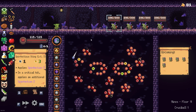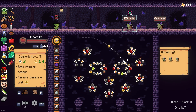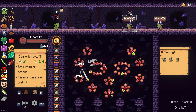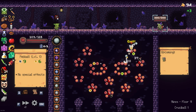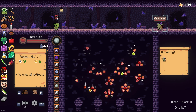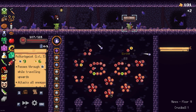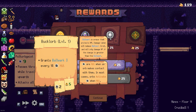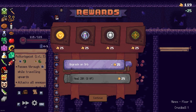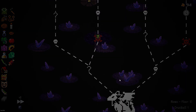It's a perfectionist thing - let's go. I should be careful with those bombs. It's a kill. I think we have enough orbs, let's upgrade these because we have the money. Let's head for the mini-boss.